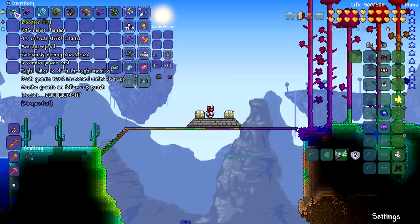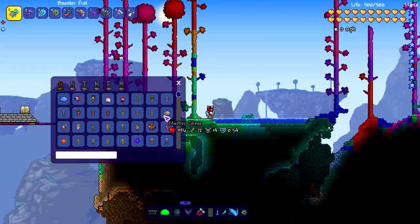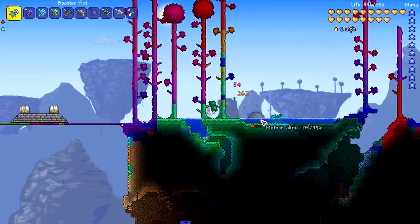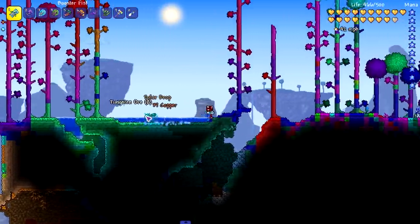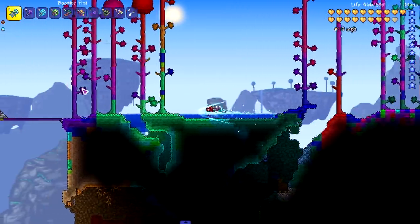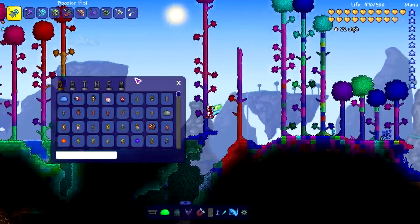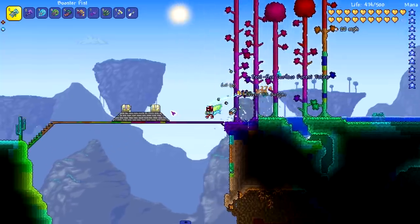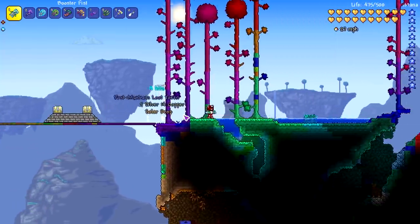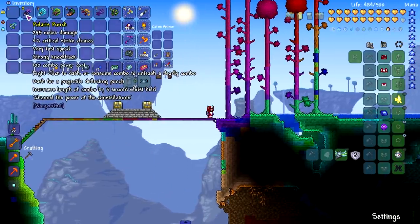Moving on to the Booster Fist: right-click to dash to enemies, dash grants 100% increased melee damage, and combo grants a follow-up rocket punch. So you dash with right-click and then when you hit the combo it goes into a punch. And what we saw is a fist literally flew out and punched the enemy — that's what the combo does. Now I understand.